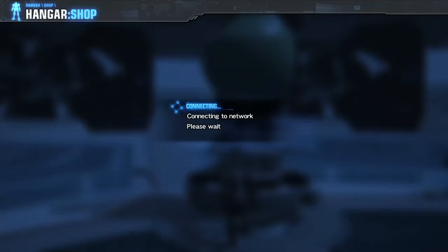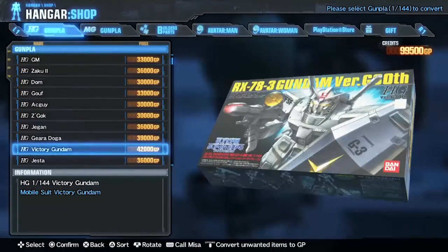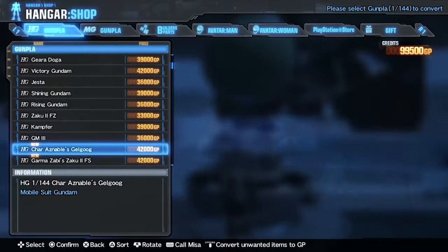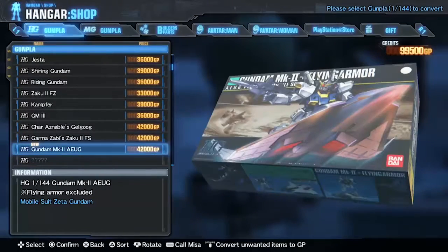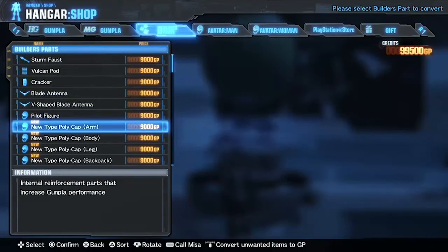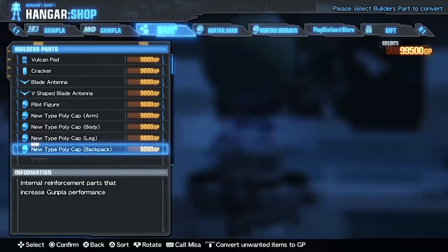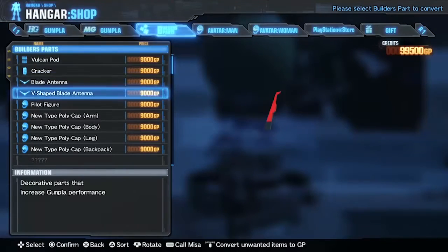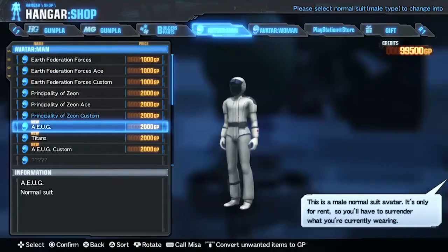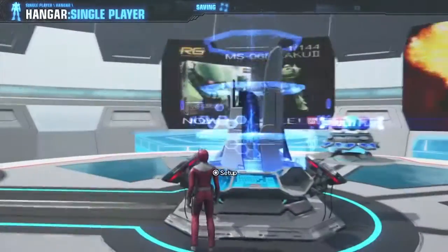We got a Shining Finger Sword a while back — I assume that is a burst action, and if you equip certain parts the awakening will be different. We got some new Gunpla here: there's Shining Gundam, Guncannon, Gundam Mark 2. So obviously there's no PG grade Gunpla to purchase, so we might not be able to use one of those. These are builder parts — they're mostly for aesthetic purposes. Hopefully we will get some of those G Gundam costumes.